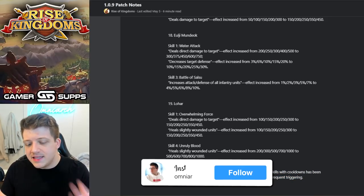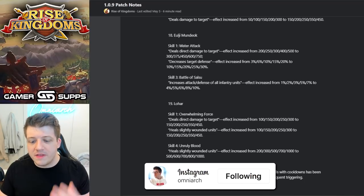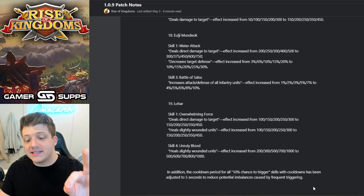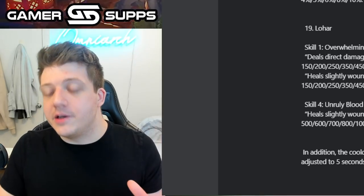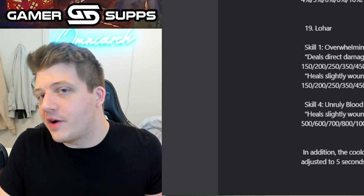This got me thinking — does this mean that every skill with a 10% chance to trigger has a five-second cooldown? Or did they look at skills with a 10% chance to trigger that already had a cooldown and adjust that cooldown to five seconds? It was very unclear to me.